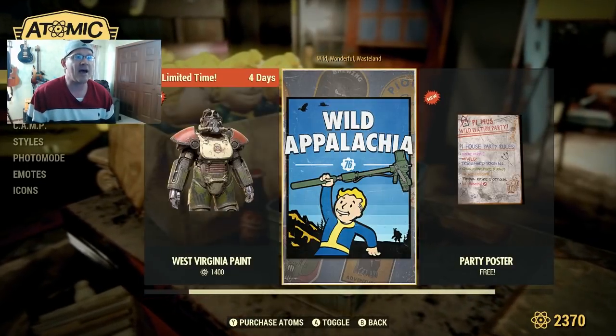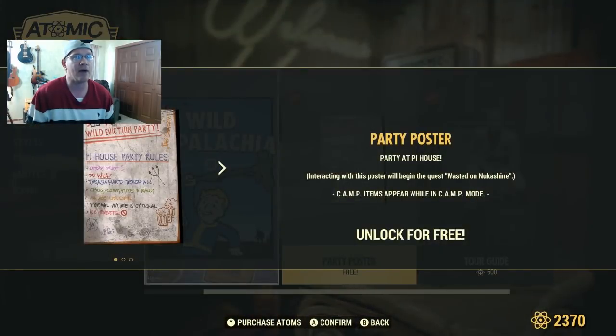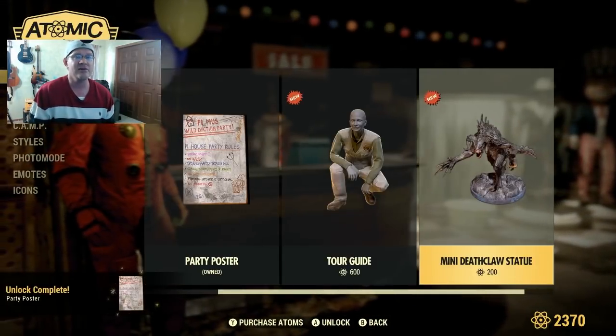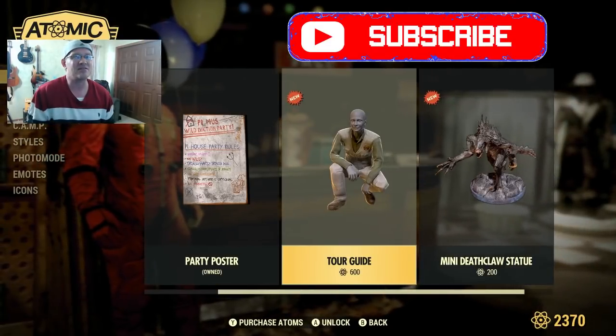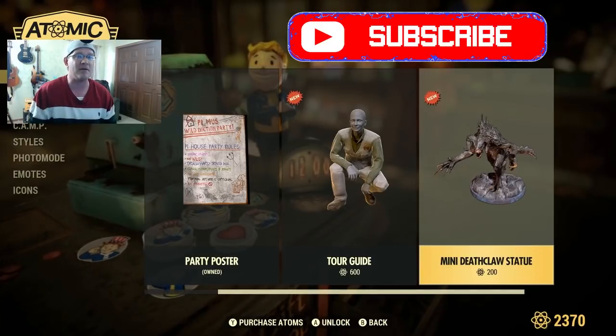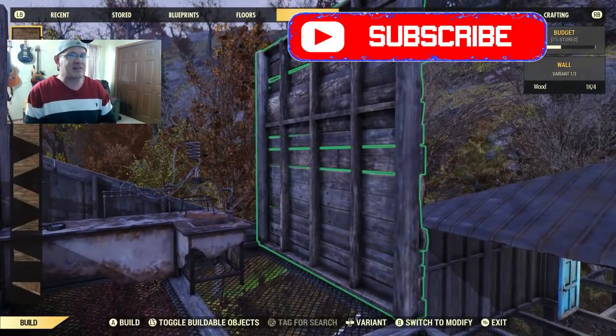One of the first things I noticed with this new patch is we got some cool stuff in the Atomic Shop. There's a new power armor, plus a party poster - not super exciting but it's free, and that's my favorite price. When you log in make sure you pick that up. There's also some clothes and a statue, so check out the Atomic Shop for new gear.